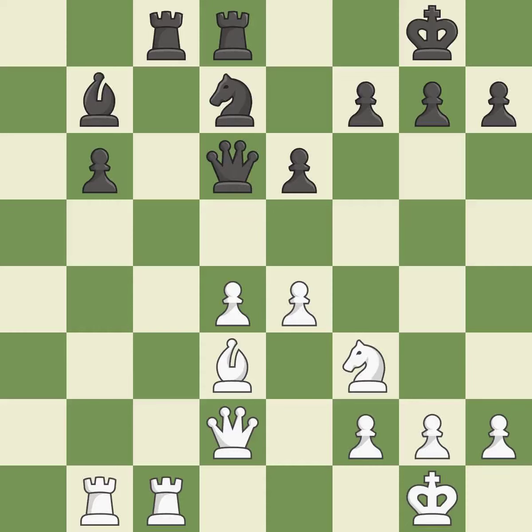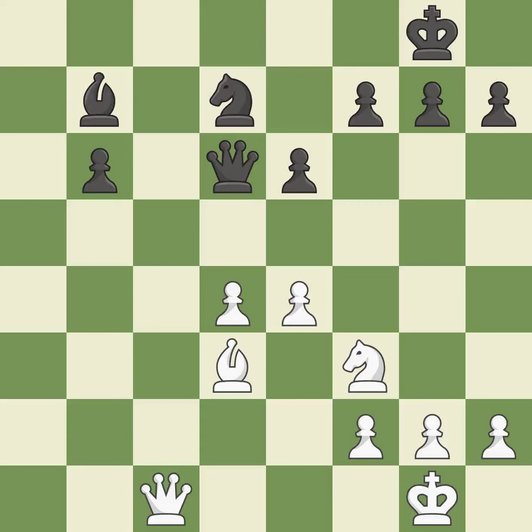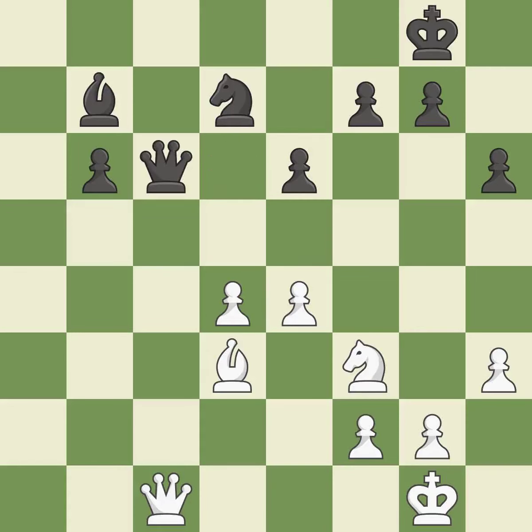This suggests exchanging items of equivalent value. This exchange is fair. Recaptures. This puts the opposing rook in a position to lose control of the open file. This keeps the material balance in check with good counters. The piece backs off. Perfectly on point. This provides an equal exchange of parts. The queen is now on a square that is more secure.